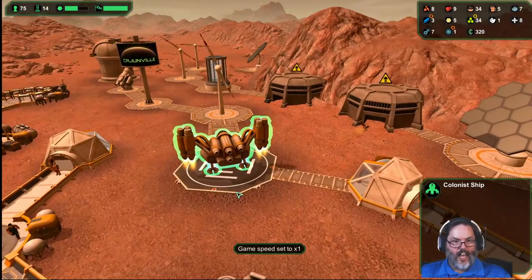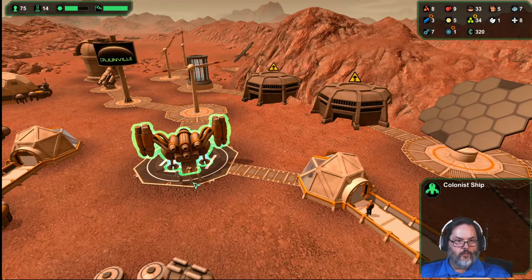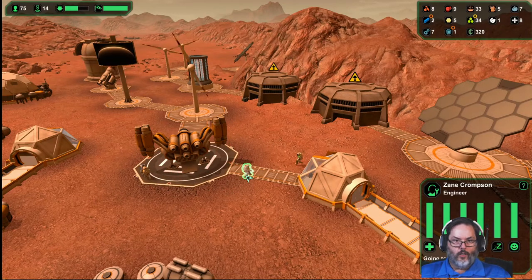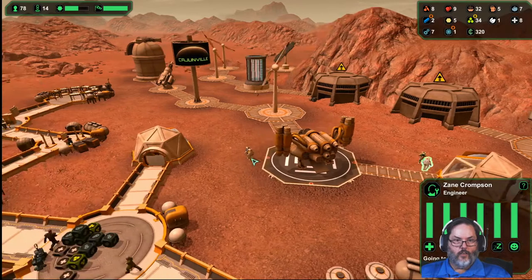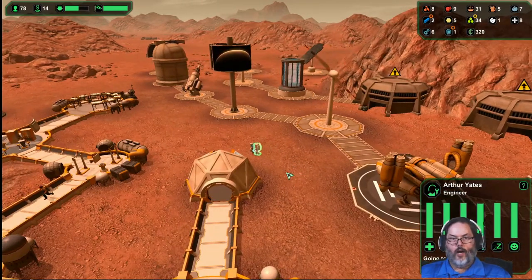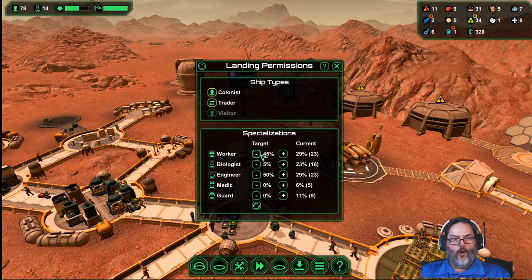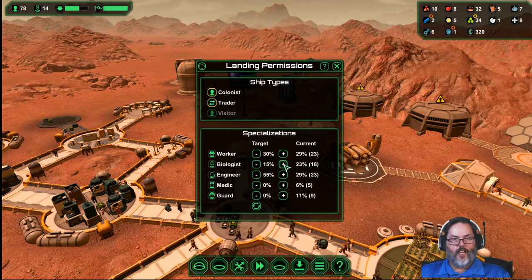Let's see what we've got here — checking to see if we can catch somebody being sneaky. Worker, engineer, worker. I think we're okay there. I don't know how often they come, but let's drop all these down.